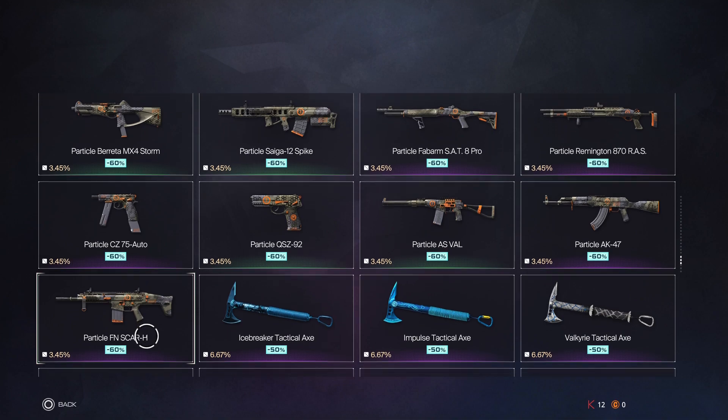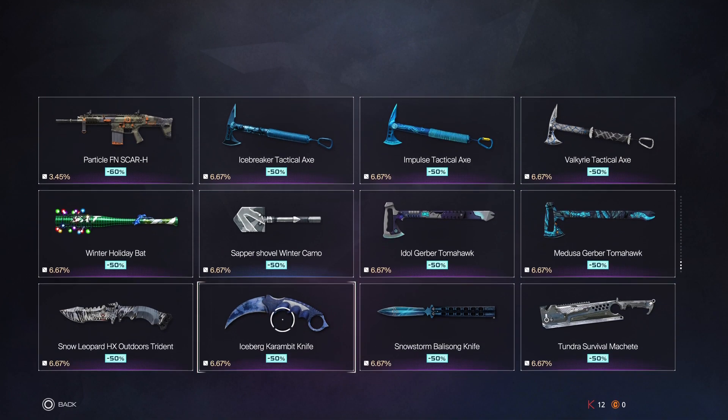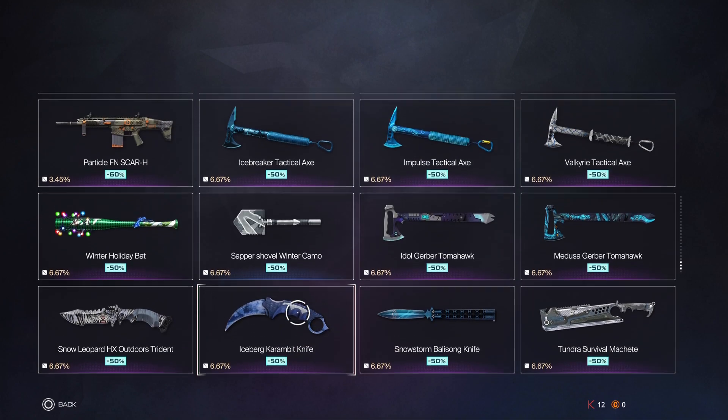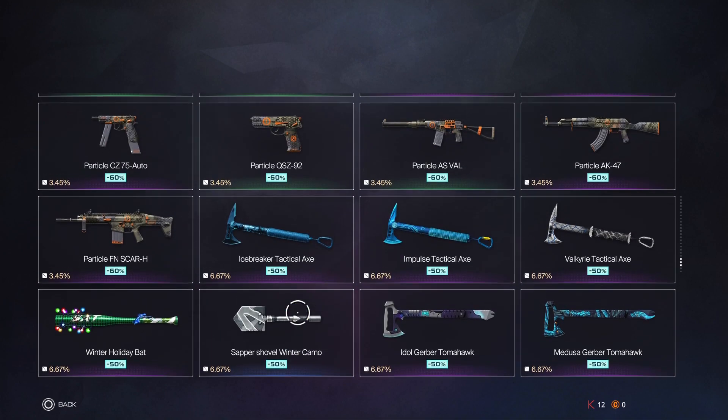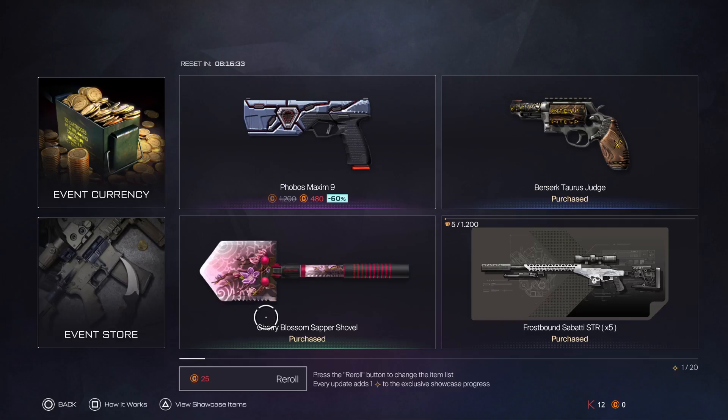We also have the Sapper Shot. If they put in winter camo M4, I'm definitely buying that — they put the winter camo ShaeTac and the winter camo Benelli Nova but once they put the M4 winter camo I'm definitely buying that. And that's actually it — that's it for the event.